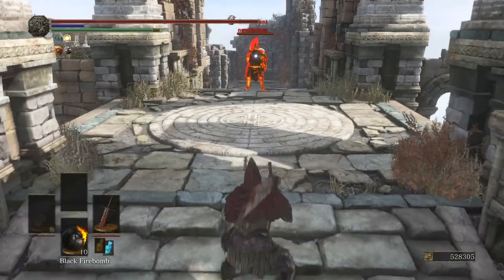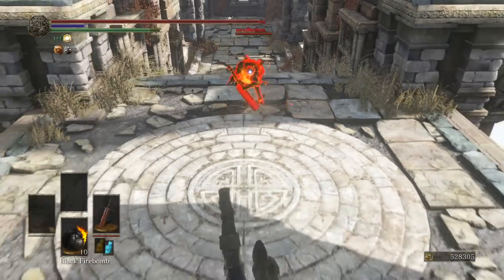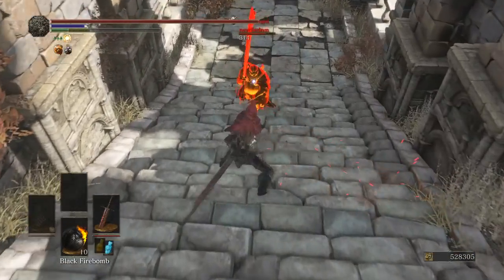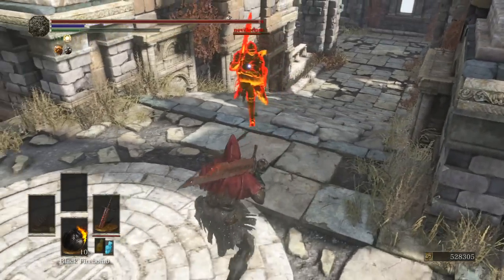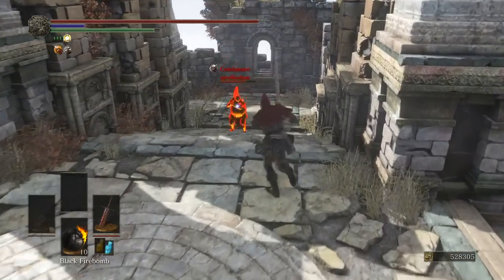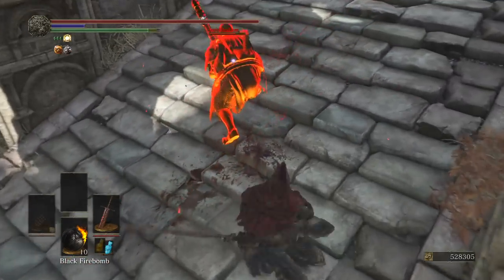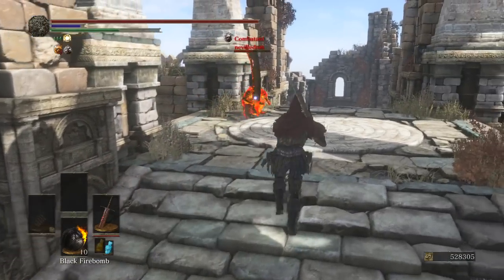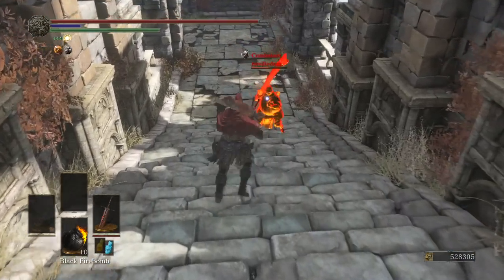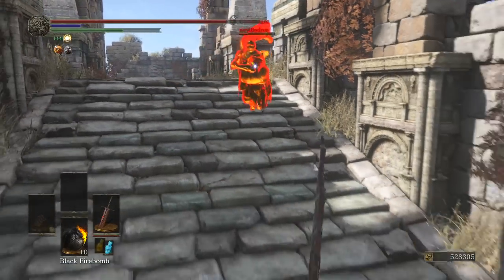This guy's got more hyper armor than me and he's a big boy. I don't know if the combo's gonna work on him. You're probably out of stamina. That was a rolling attack — if that was the regular right bumper attack, that would have hit him. I think I got out of that a lot luckier than I should have.